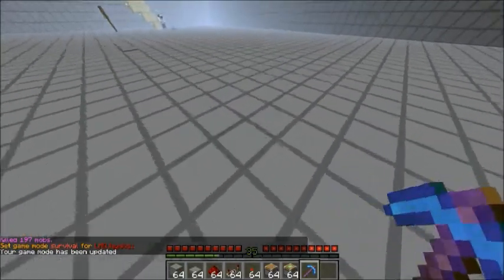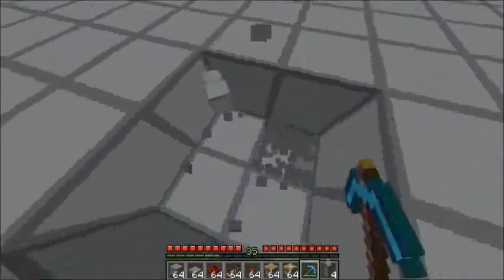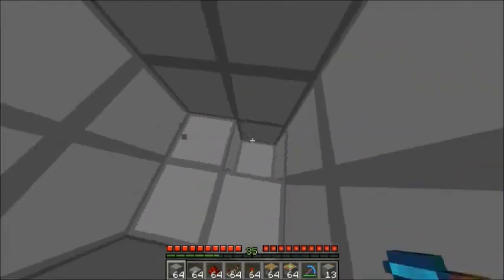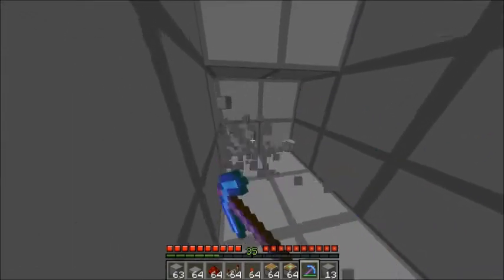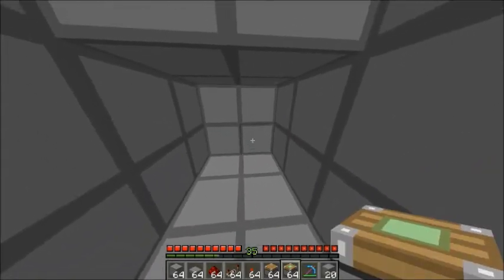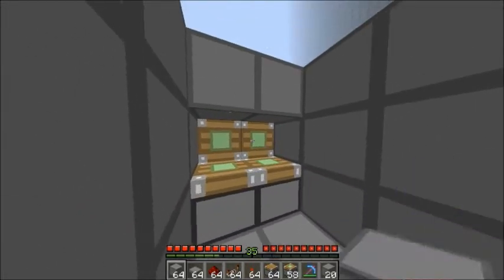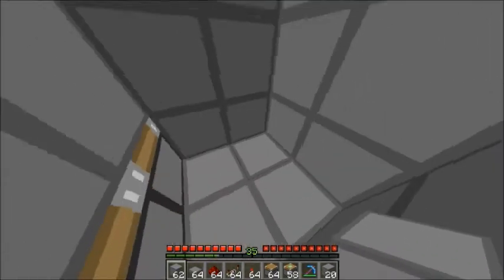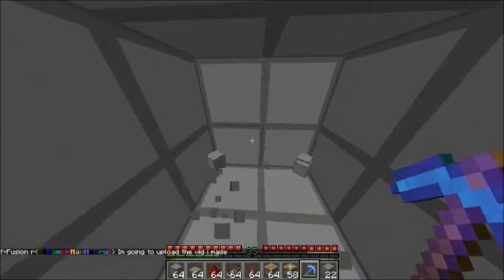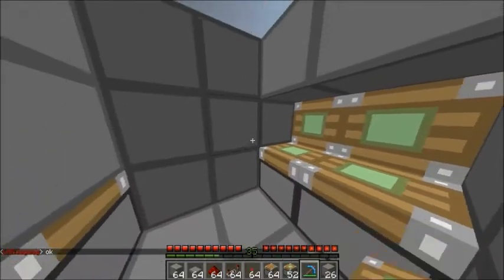I'm going to do this in survival mode for you, just because I feel it would be better. Let's create our little hole — I probably should have put efficiency on here, but it's okay. Once you're down at this level, you want one layer above, then you dig back like so, and then you put four sticky pistons in, and then two more sticky pistons, and then the block that is the same as here or whatever you want it to be. Do the same on the other side — dig two back, put four sticky pistons and then two pistons right there.